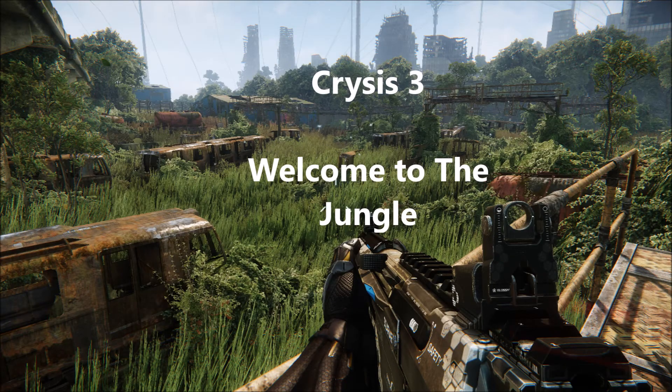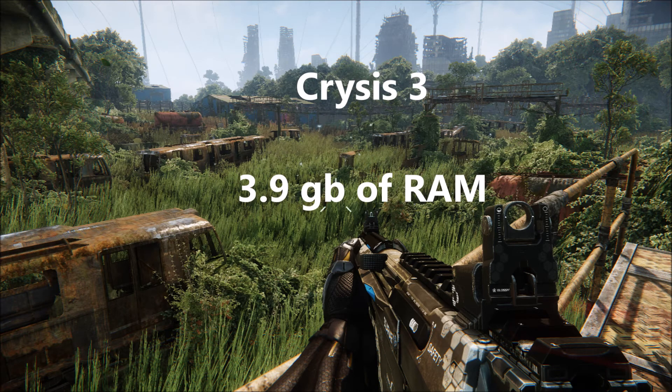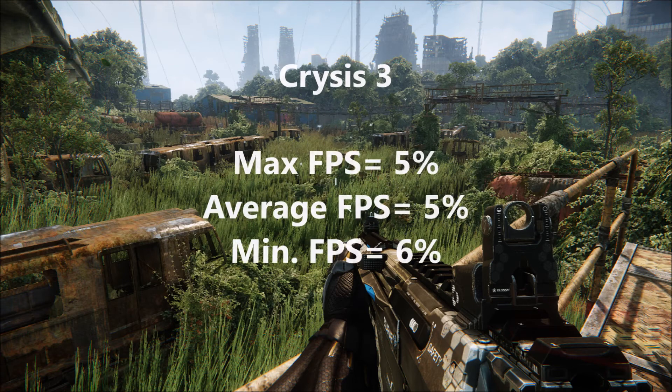Welcome to the Jungle is the most graphically demanding level in Crysis 3, but it only takes up 3.9GB of RAM, which reflects in the performance not increasing much with 16GB of RAM. The max FPS increase was 5%, the average increase was 5%, and the minimum was 6%, which fall into a wide margin of error, concluding that it's not a very significant increase.